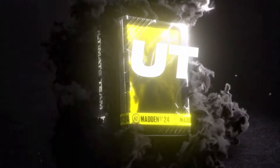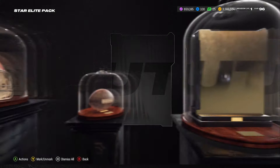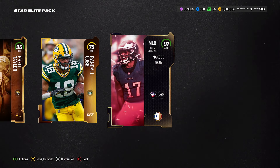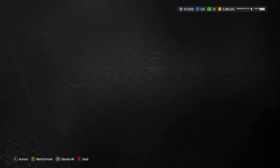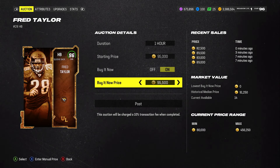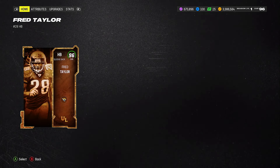Next pack — we're gonna sell anything 95 and above and roll anything less than 94. There goes a 96 right there — boom, our first 96! We got a 91 and a 75, so we'll sell that for 16,000 training. The 96 goes for 89,000 coins, so we'll put him up for 89,000 and get our coins back on that one.